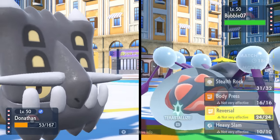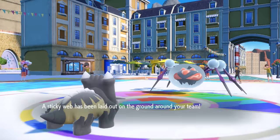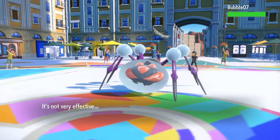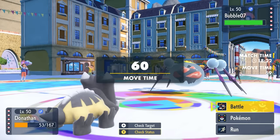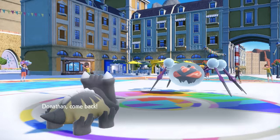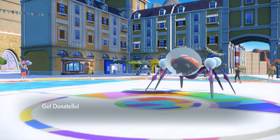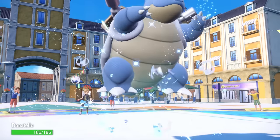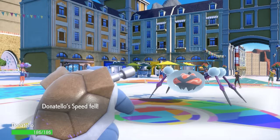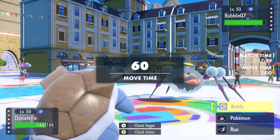I get the Stealth Rock up, and I kind of want Araquanid to kill Bastiodon. I see a turn one Liquidation and think maybe it's Choice Banded, but they actually just go for Sticky Web. This team doesn't really care about hazards because of Rapid Spin Blastoise, so I switch right into Blastoise. They probably expect a Rapid Spin, so I'm thinking I can lure their Ghost type Bramblegast in and go for a Flip Turn instead for momentum.